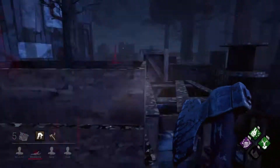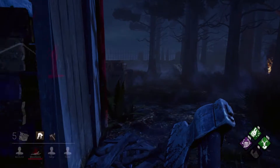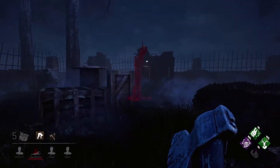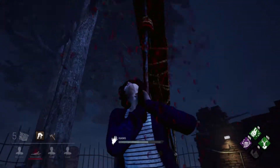My biggest enemy here are going to be flashlights. That guy's going to drop the pallet if I try to go to the basement, so I'm just going to take this hook over here. Screw your altruistic plays, Quentin!